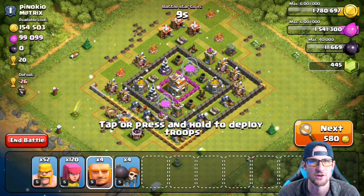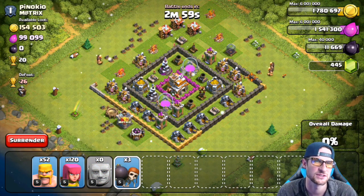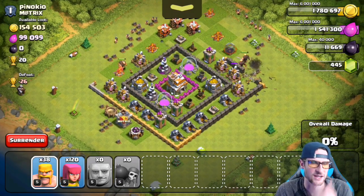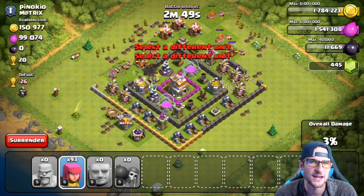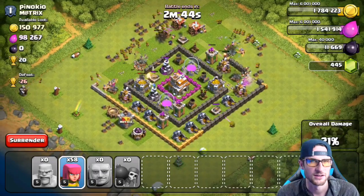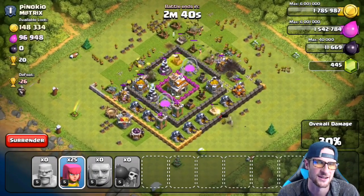I recorded all four of these in a row, so I wanted to show them to you all so you could see where all the resources come from. We've got 154,000 gold on this — so this is a Town Hall Seven, and that was a Town Hall Six before. That was a lot of loot for a Town Hall Eight attacking a Town Hall Six. We've got our wall breakers already in there taking out some walls and getting us into the core. Our archers are doing work.